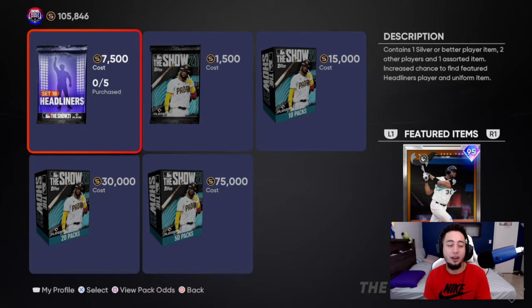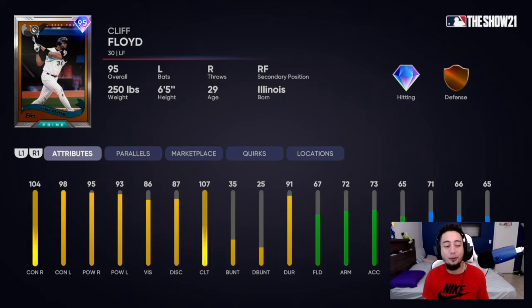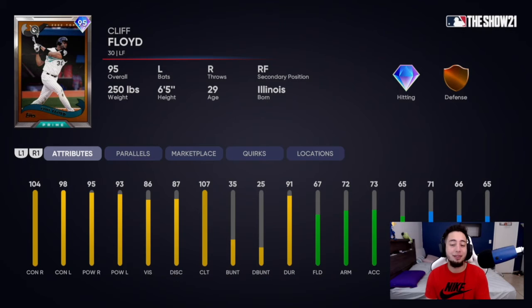Cliff Floyd in my opinion can be very cheesy. Check out his stats here: 104 contact versus right, 98 contact versus left, 95 power versus right, and 93 power versus left, 86 vision. He's not a David Justice type of card, but he is cheesy. You guys can also use him if you guys are on a budget. This card will most likely not make it to the god squad, but definitely a good batter to have off the bench.